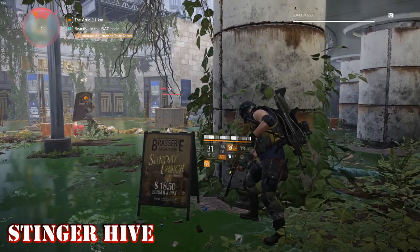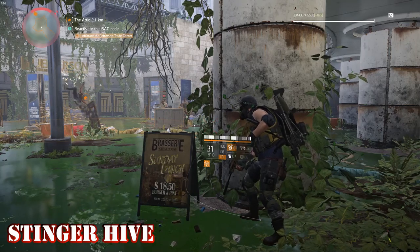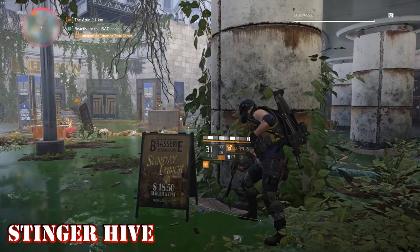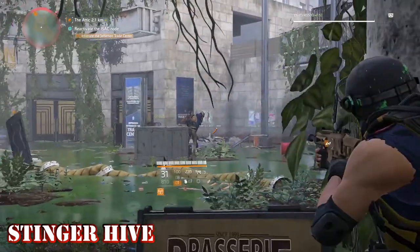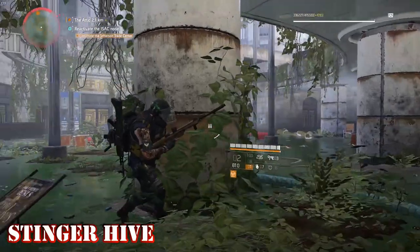Stinger Hive. The Stinger Hive is your damage dealing variation — it sends out micro drones that explode on nearby enemies. It has 8 charges, a health of 109,947, and it deals 63,166 damage.